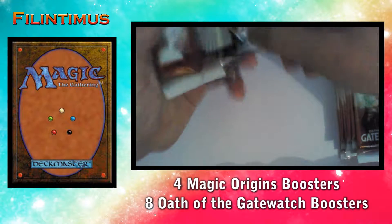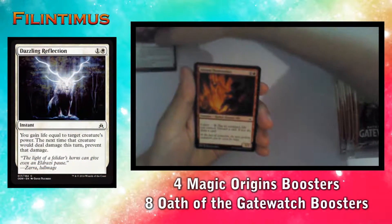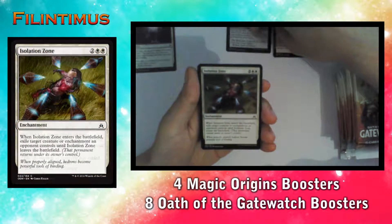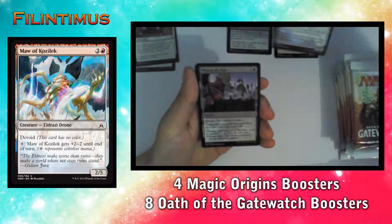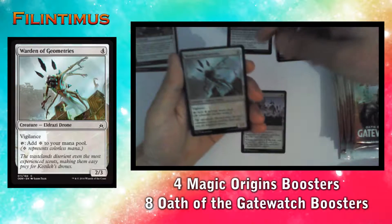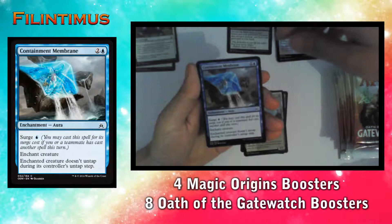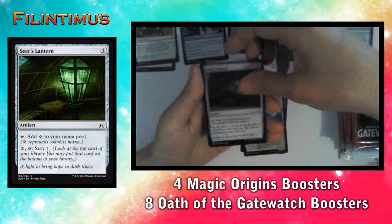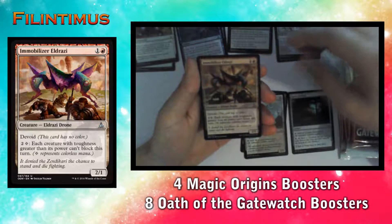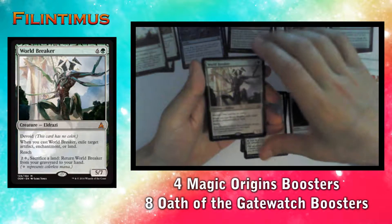So let's begin with our Oath boosters. We have a Dazzling Reflection, a Consuming Flame Seeker, a Corpse Churn, an Isolation Zone, a Maw of Kozilek, a Witness the End, a Warden of Geometries, a Natural State, a Containment Membrane, a Seer's Lantern, a Grip of the Roil, an Immobilizer Eldrazi, an Immolating Glare, and we have a World Breaker.